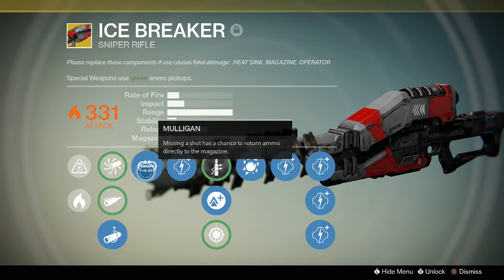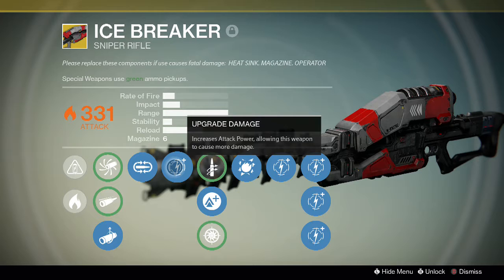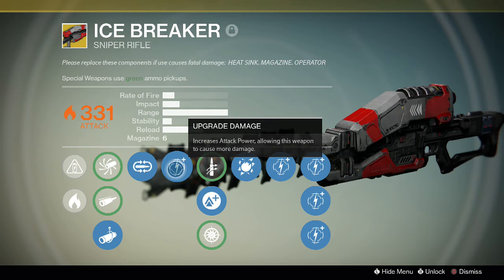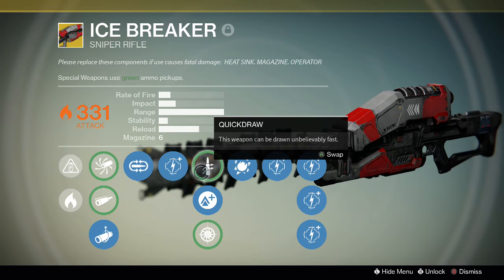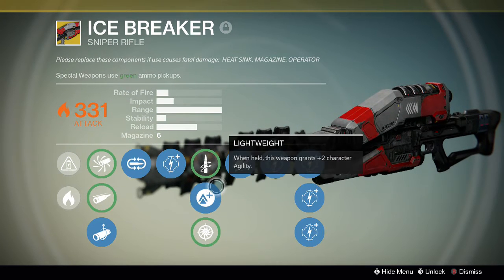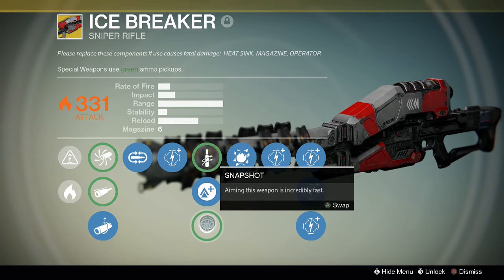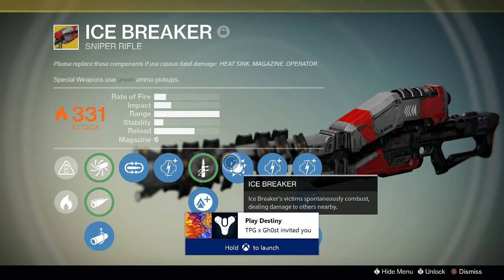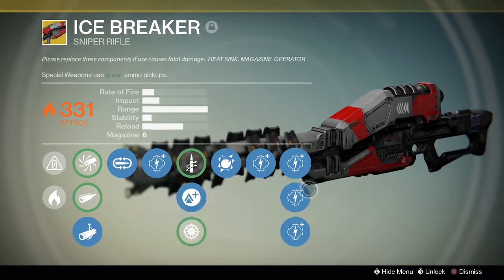Mulligan — missing a shot has a chance to return ammo directly to the magazine. Upgrade damage increases attack power. Quick Draw — this weapon can be drawn incredibly fast. Lightweight — when held, this weapon grants plus two character agility, meaning you run faster and jump higher than with a normal weapon. Snapshot — aiming this weapon is incredibly fast. The Icebreaker perk — dealing damage converts victims nearby.